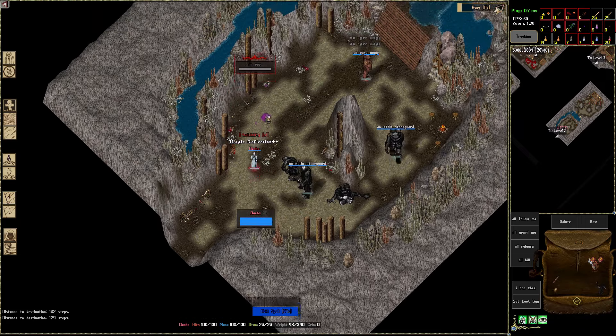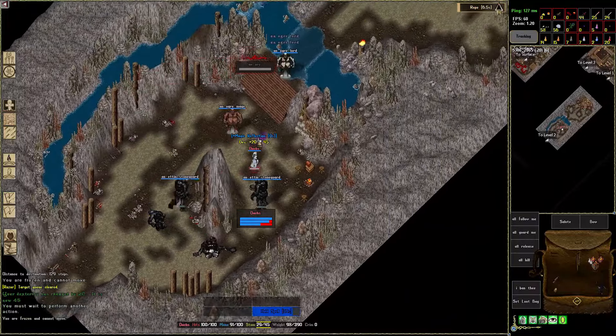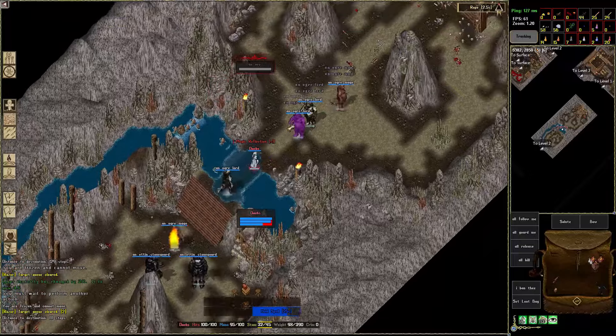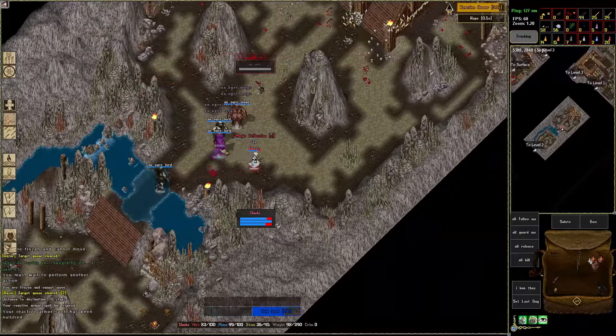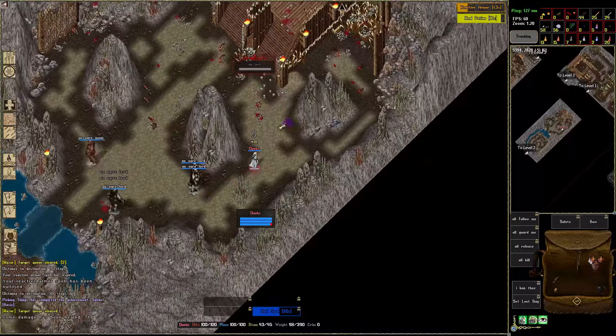Now I'm gonna teach you how aggro works. Every time you see a mob, or the mob sees you, you have two seconds until it aggros you — one, two, and boom, they are after me. This is important because of how you can use it tactically.